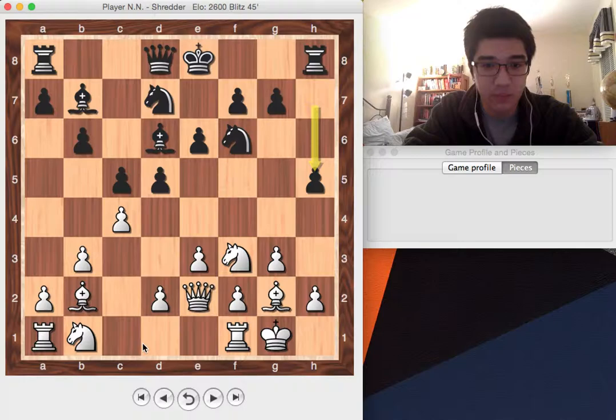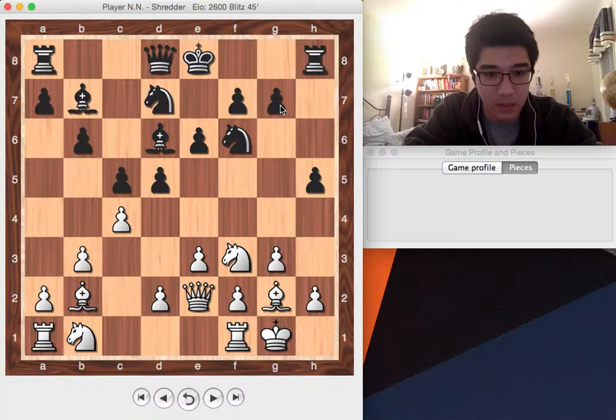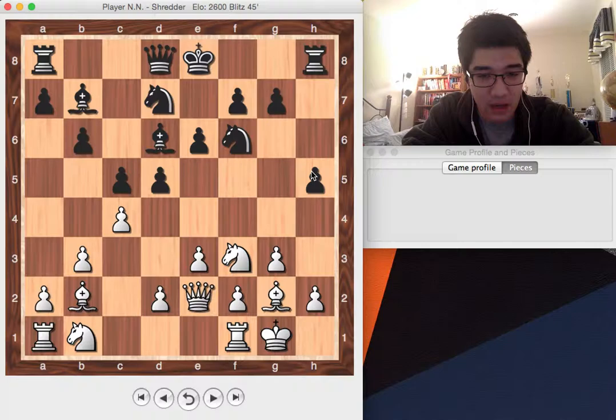Then my opponent starts to deviate — h5. I was under the impression he probably wanted some sort of caveman attack with a potential g5 push and then h4, trying to attack the g3 square thanks to his dark-squared bishop. I was watching a video by FIDE Master Mike Klein who said that if your opponent wastes a move on the side of the board, you get permission to waste one too. Rather than allowing complications and letting him push the h-pawn further, I just played h4. This stops g5 completely because I have two protectors on that square, and it's not clear how he's going to continue his attack.